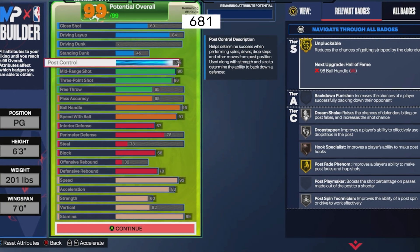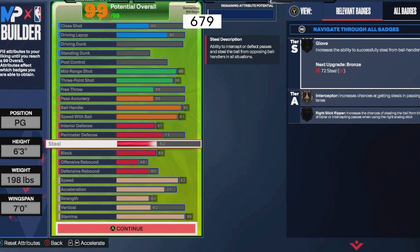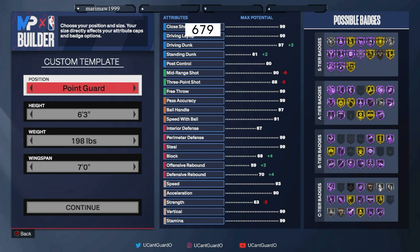Now I'm going to show you the casual versions of this build. The first build has no steal but a lot more offensive power. The second build does have a steal so you can play those lanes. You want to make a point guard that's 6'3", 198 pounds, max wingspan.